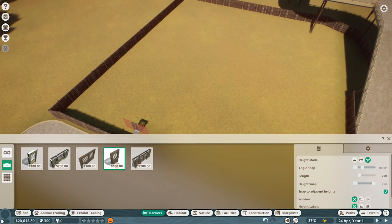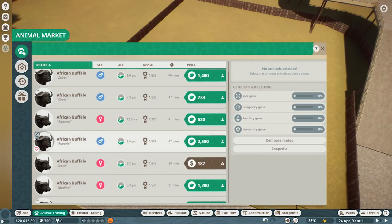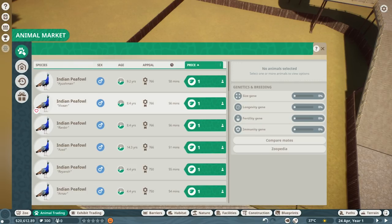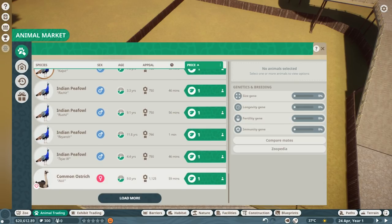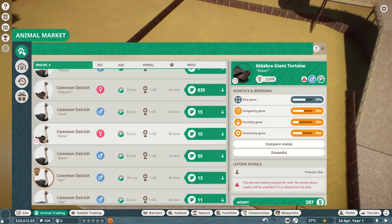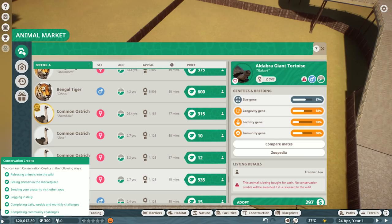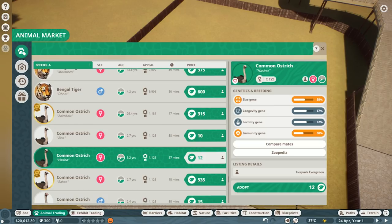So what should we do for our first animal? I would love a buffalo but I can't quite afford them just yet. Can we buy them with actual money, not these weird token things? Oh, we can get the peafowl - not the most interesting of animals. Ostrich - here we go, this is what I want. Ostriches. We only have 300 of these credits, so we don't have many. You're a bit old but it's fine - let's buy you. My first adoption.